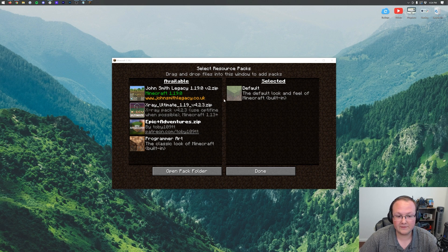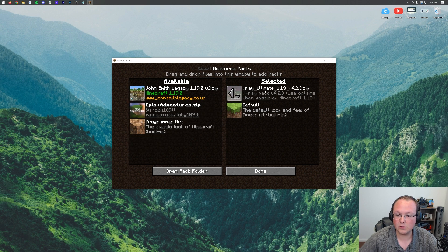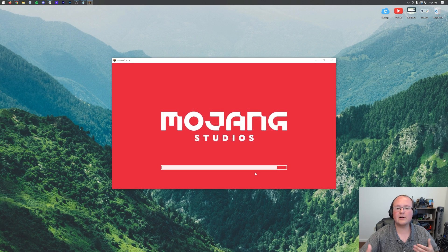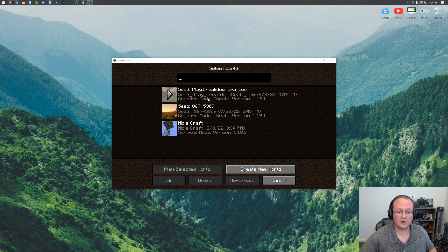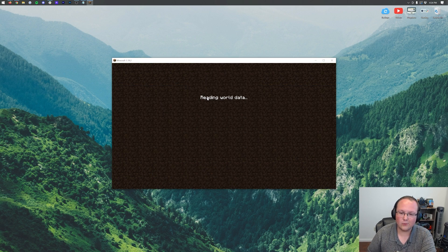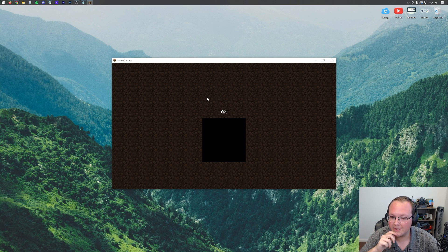Back in Minecraft, X-Ray has immediately appeared in the Available tab — you can see 'X-Ray Ultimate 1.19' in the available section. Right now X-Ray isn't active. To activate it, hover over it and click the arrow that appears to move it over into the Selected section. Once it's there, click Done. Minecraft will reload, and X-Ray is now active. Jump into your single player world and you'll see that X-Ray is working.